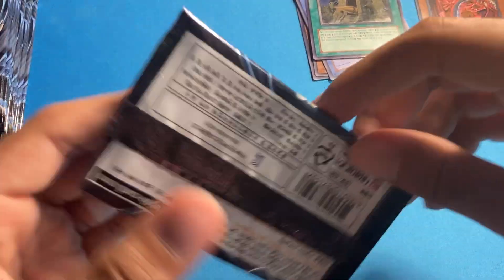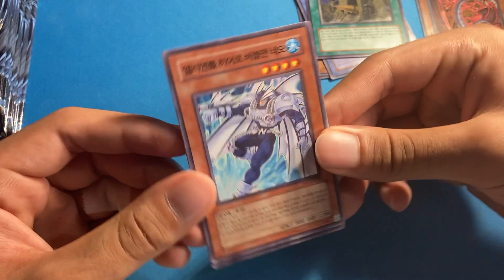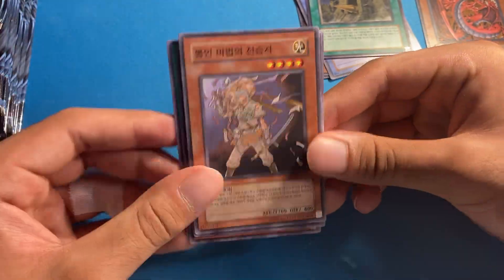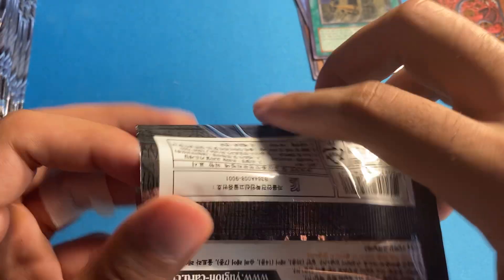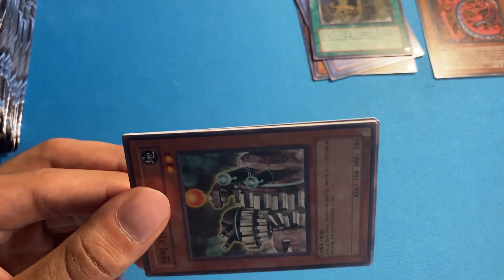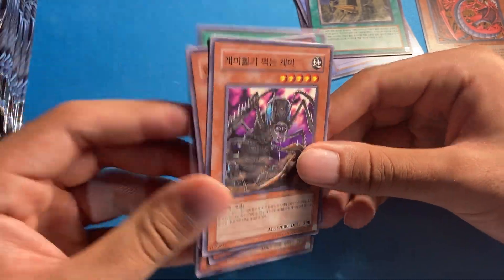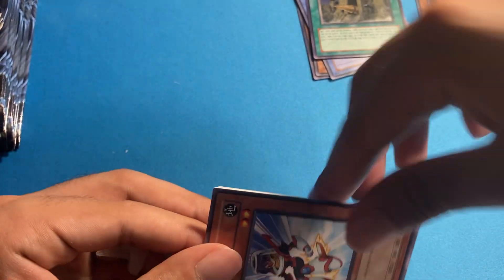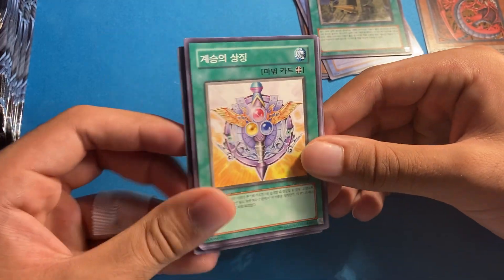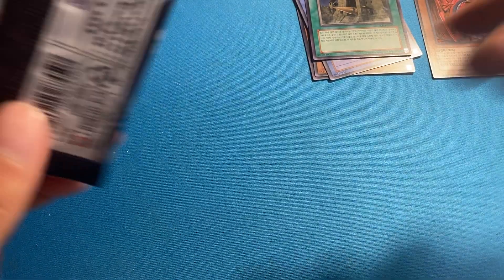There's a 25% chance that if I pull an ultra ultimate it's going to be Goblin Out of the Frying Pan — another terrible ultimate rare. Absolutely terrible. This set's rares are pretty bad. Besides Treeborn Frog, there's really not a whole lot going on in this set.